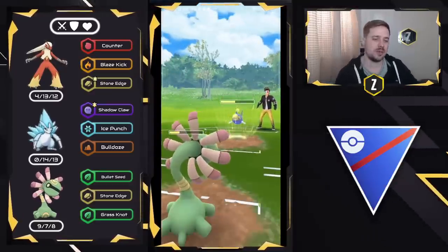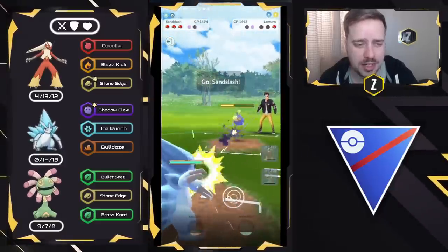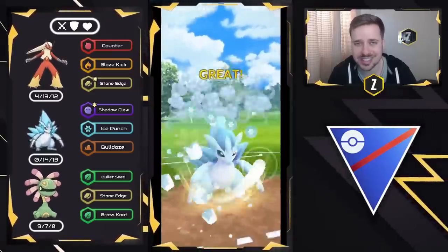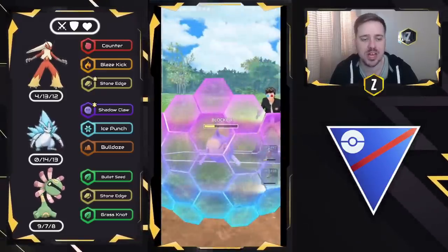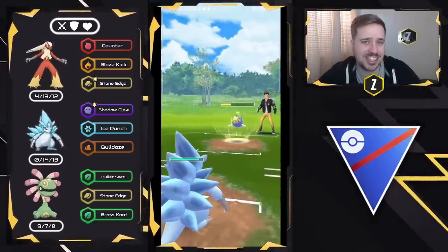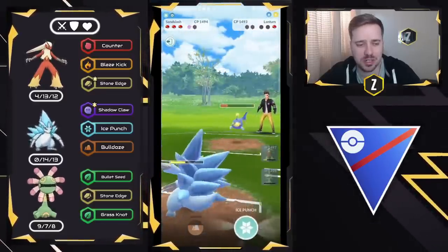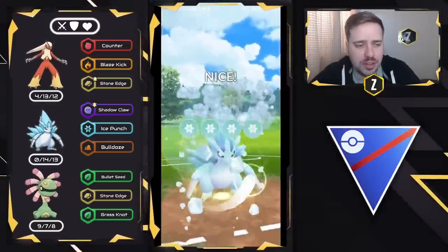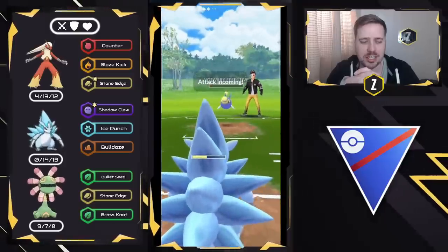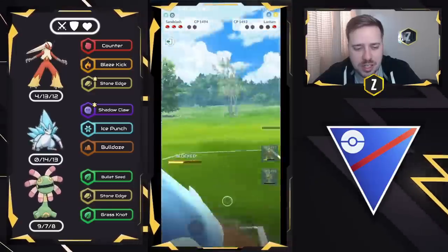We see a Lantern come in, which is fine. We have Alolan Sandslash with Shadow Claw, Bulldoze, and Ice Punch, so this is looking to be a good game. We don't need to build up to Bulldoze in order to win this one — the Resisted Ice Punch plus Shadow Claws is going to be enough. We do get the final shield, which is fine. We're going to go ahead and no-shield this first charge move because I could technically win with Blaziken and Counter, but I didn't want to shield a Surf because the Thunderbolt is what I'm looking out for — it does a bit more damage. We can go for the Ice Punch and take this one. That's going to be a good battle — it was a CMP Tie. They barely survived, but we'll go ahead and shield and fast move down. Good game.